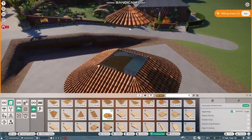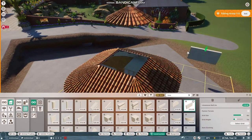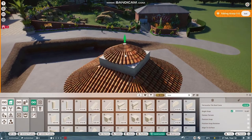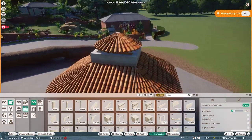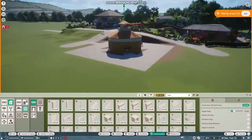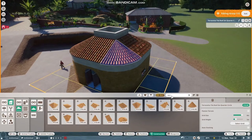I couldn't quite work out what to do with the roof. I wanted some sort of second layer but there was no real round roof that lent itself to that - this one just wasn't suitable at all. So in the end I went for an arched roof, which was fine. I was happy with how it turned out in the end.